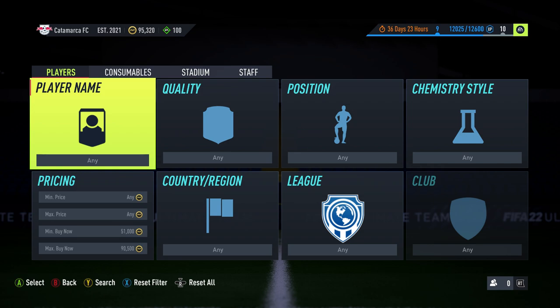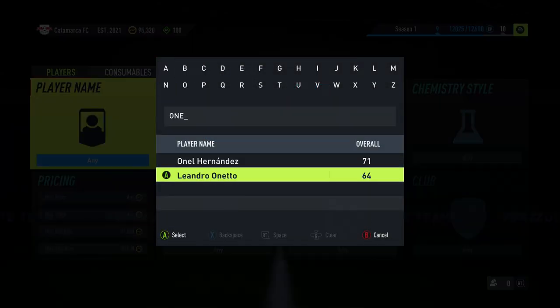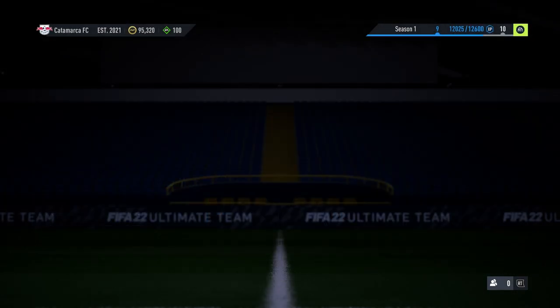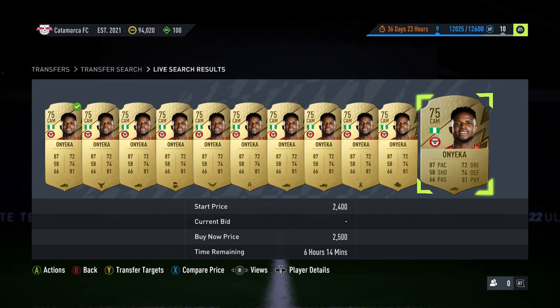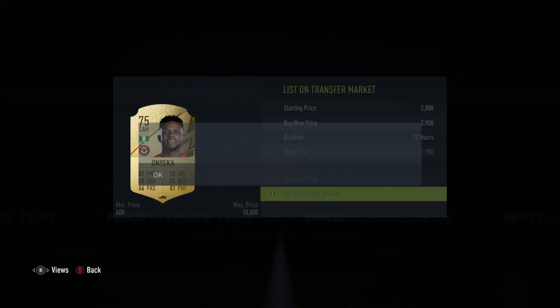Go to footbin.com and search gold rare, then put CDM in — it's one of the best positions. Set the coin price to 200 to 202 thousand and search to find all the center mids. Look for CDMs with converted positions. The Brentford guy — Yanker — is pretty good. You can see straight away, two minutes left, listed at 2.7 — these actually sell for around 2.9, so I'm going to buy them now.